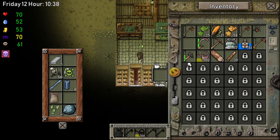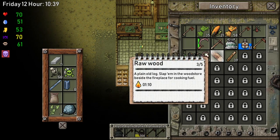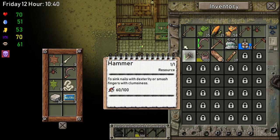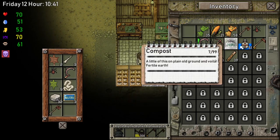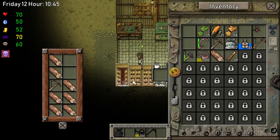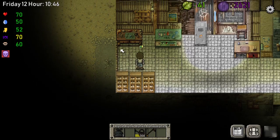We got a plan, but we need cotton — because without cotton we cannot make anything. No backpack, no more inventory space. That means a lot more walking up and down. The non-lethal trap — that's enough for now. But what I do want is more organic waste.